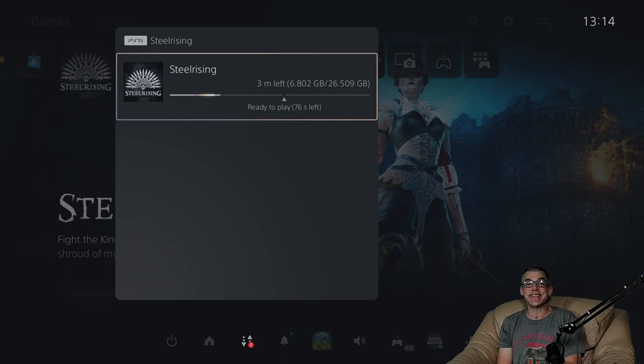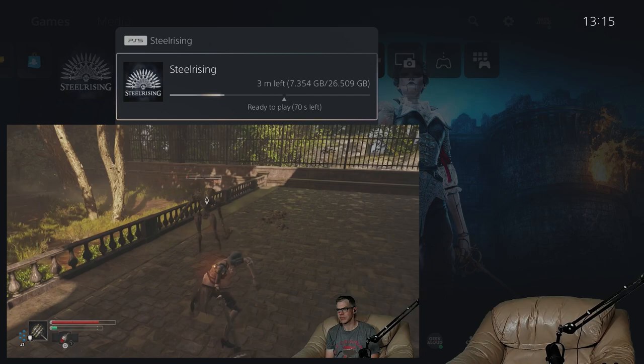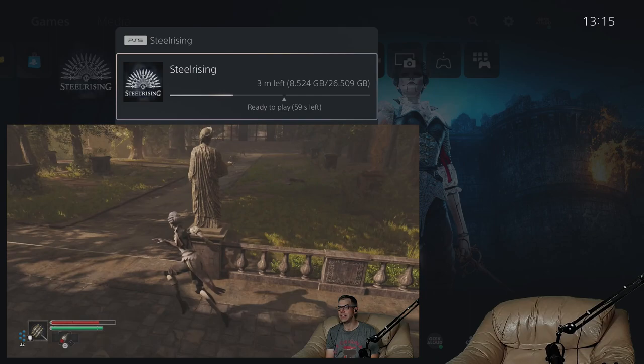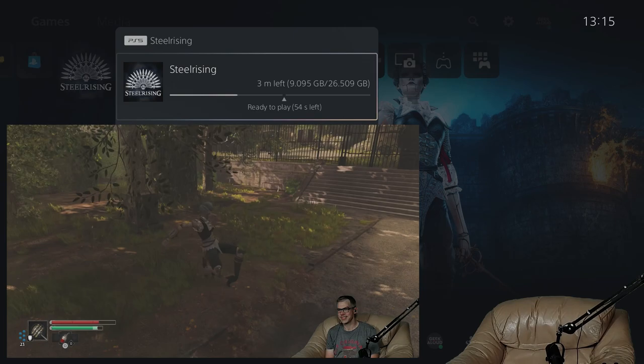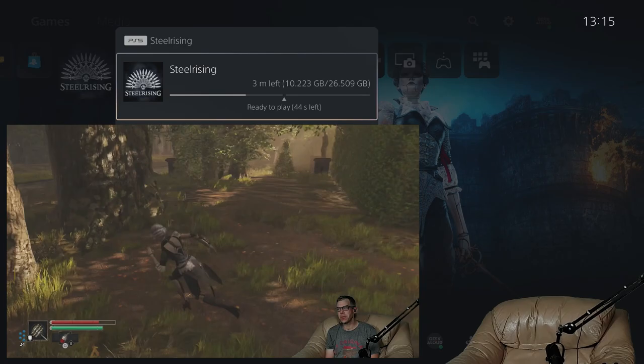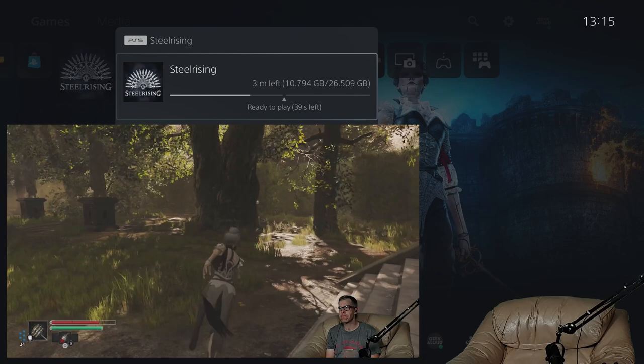For now let's check out some gameplay from Steel Rising. It's a little souls-like, a little soulsborne. I can't help but compare it to Lies of P — it's reminding me a little bit of Lies of P with a French Revolution undertone.